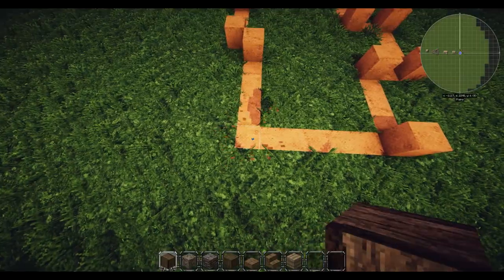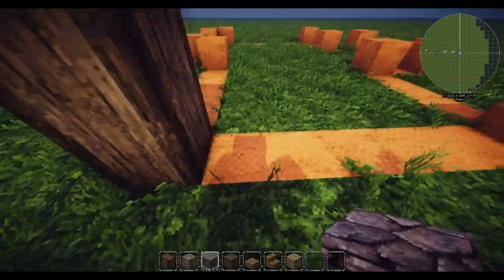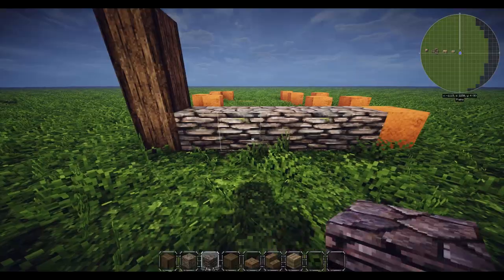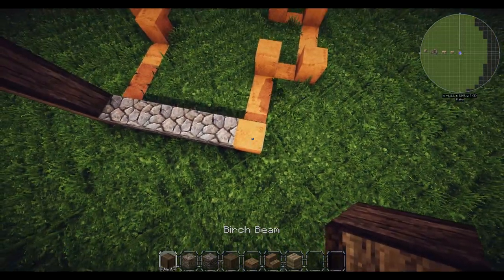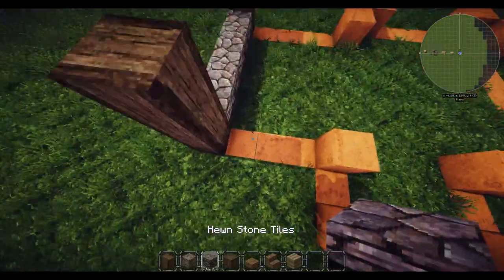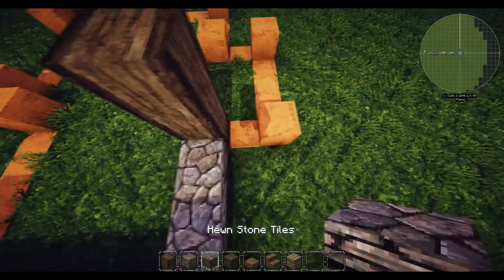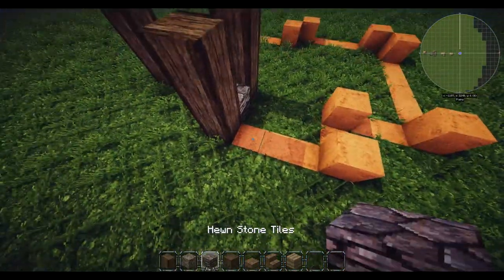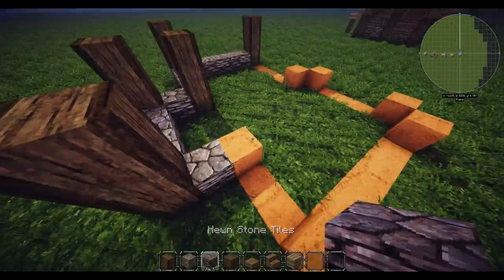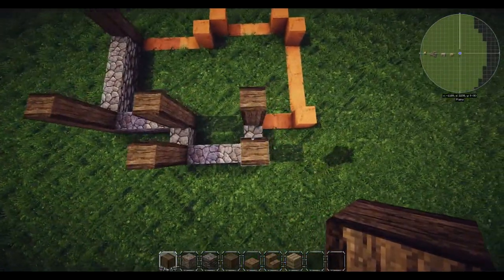We're actually going to start with this corner here. Go up by three blocks - one, two, and three - then grab the hewn stone tiles and go across by five: one, two, three, four, five. This is actually where we had the entrance. Then build up a pillar - one, two, and three - go along to the side and have three blocks going across, then another pillar. Go out by one, up by three blocks, another three blocks going across, up by three blocks, then another block going back, and up by three blocks to get this little sticking-out bit.